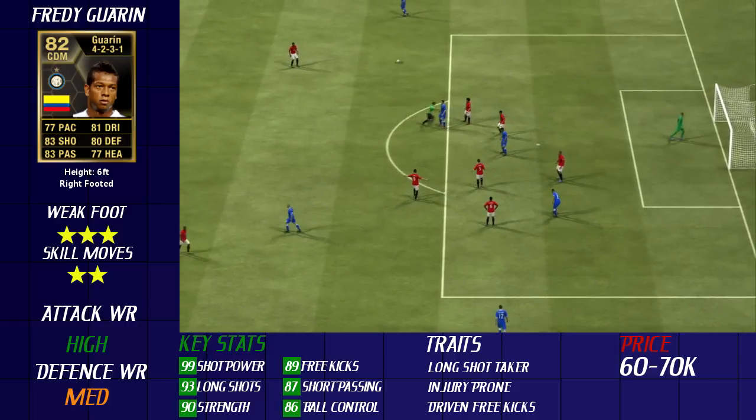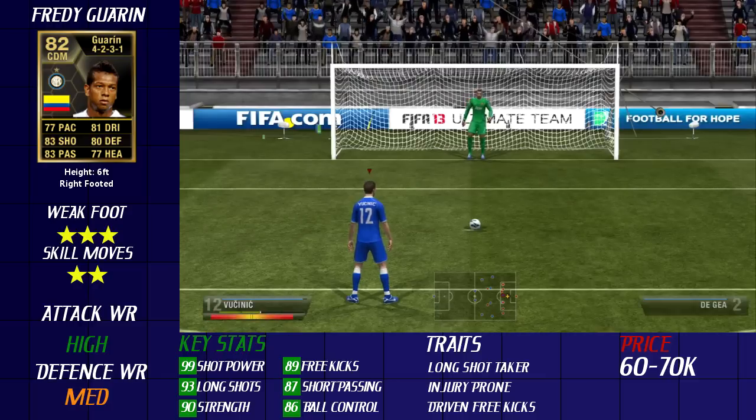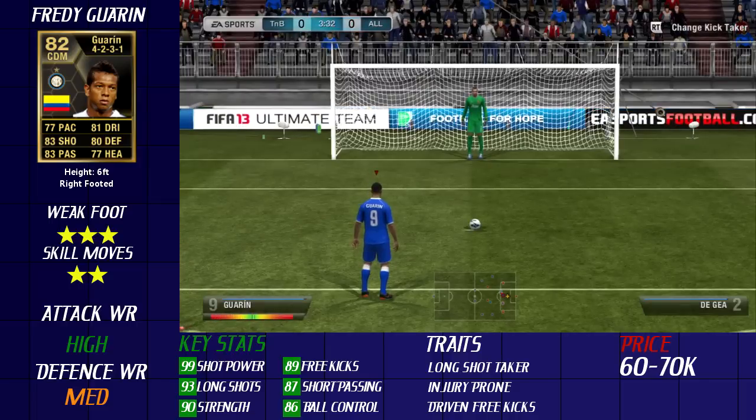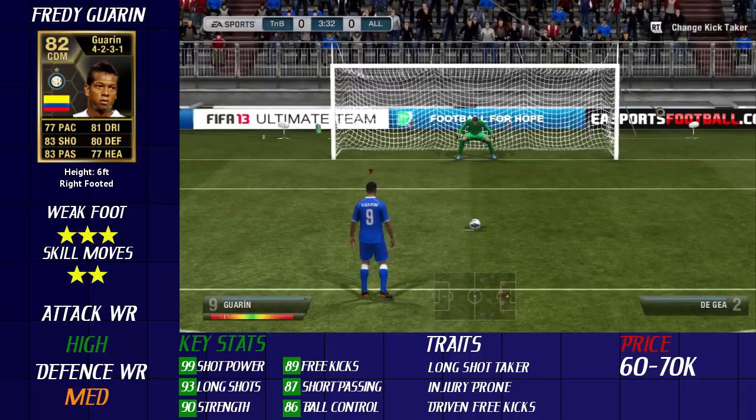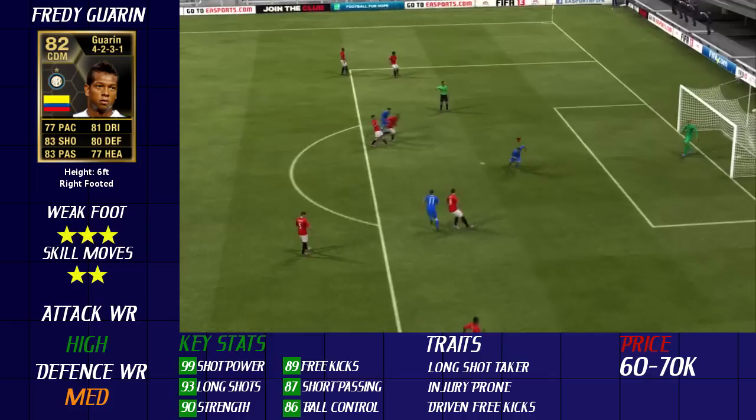He's got good free kick stats — driven free kick with 89 free kick accuracy and 99 shot power. I didn't get to try out his free kicks unfortunately. His 2-star skills aren't great but his dribbling is good, and he can just force his way through defences with his 90 strength. He doesn't get knocked off the ball easily, so that's good as well.